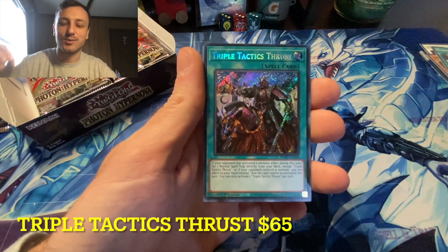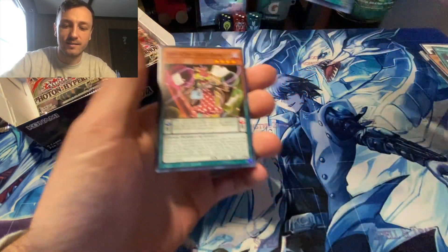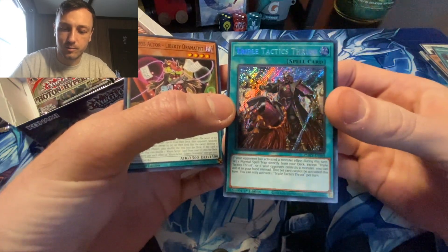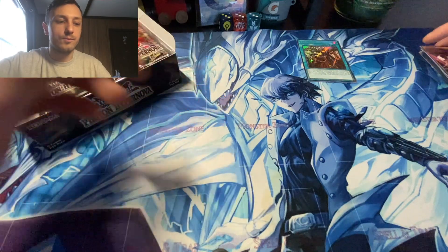Triple Tactics Thrust — the best Seeker Rare in the set. Oh man. There we go. And I was like, oh, I don't need my sleeves ready. I don't need my sleeves ready — that luck was so bad. The centering's pretty bad, but sweet. I'm going to set that there carefully.